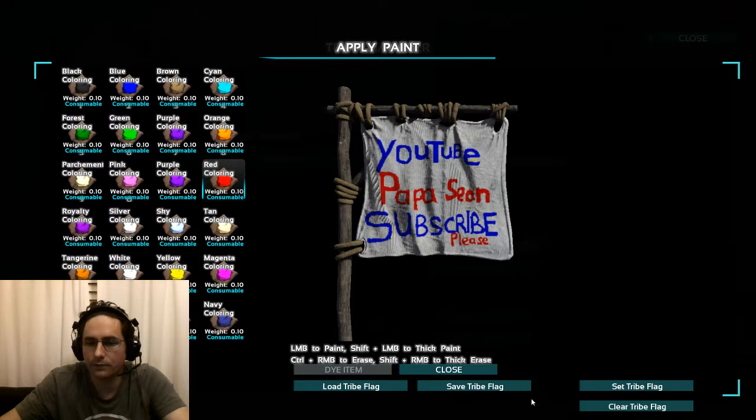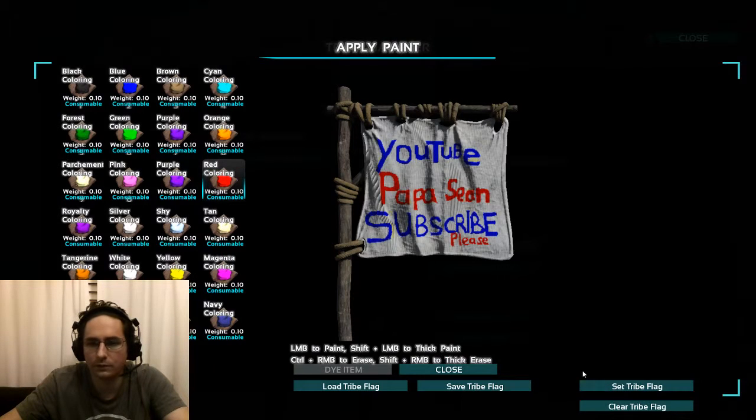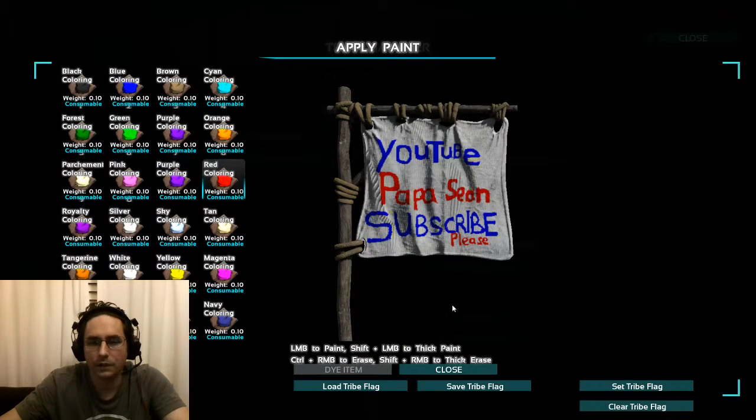If you want to set the tribe flag — because you can load different tribe flags — you can select the different loaded savings. Go ahead and set tribe flag. I'm going to go ahead and select Papa Sean and select. It'll load that paint, and now it's good to go.